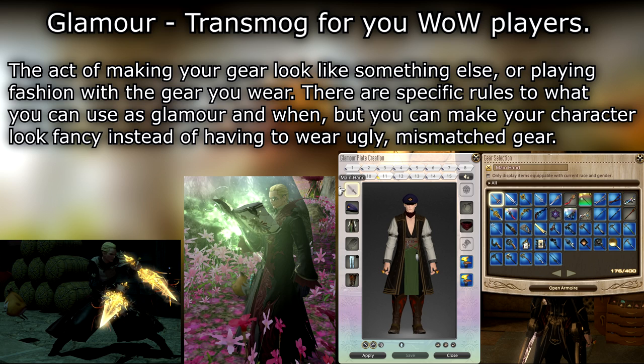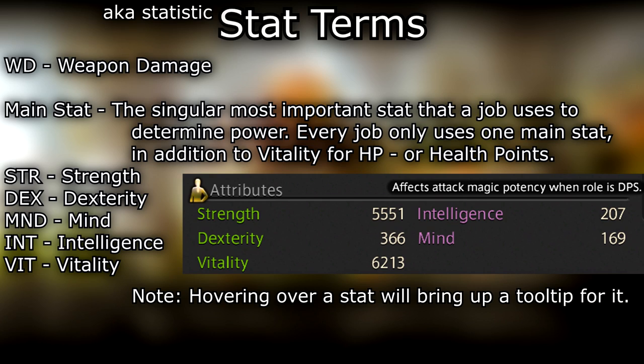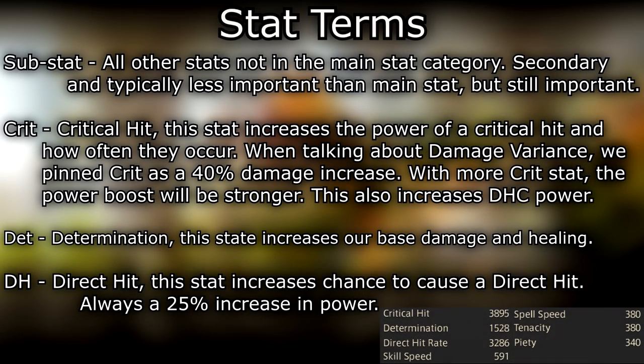WD — weapon damage — is the main stat, the singular most important stat that a job uses to determine attack. Every job only uses one main stat in addition to vitality for HP (health points). STR — strength; DEX — dexterity; MND — mind; INT — intelligence; VIT — vitality.